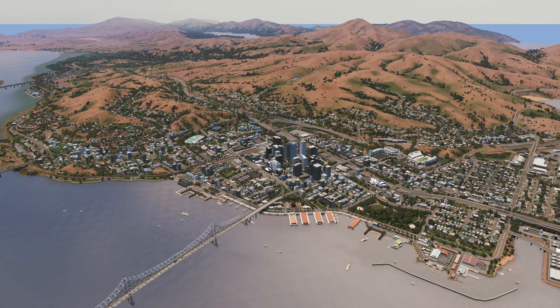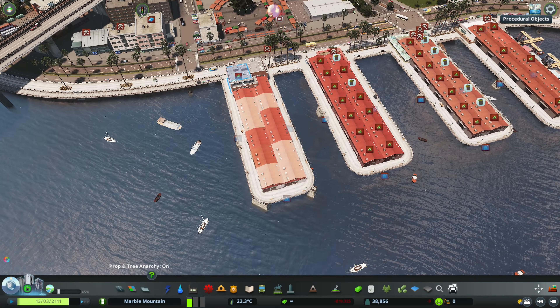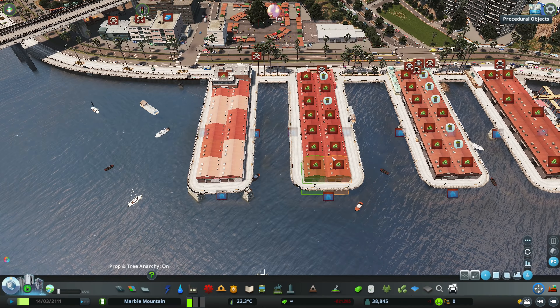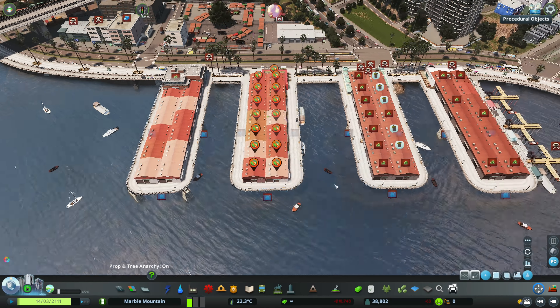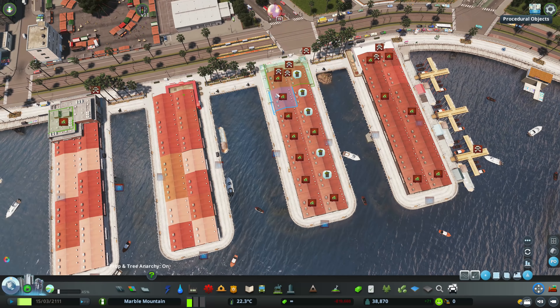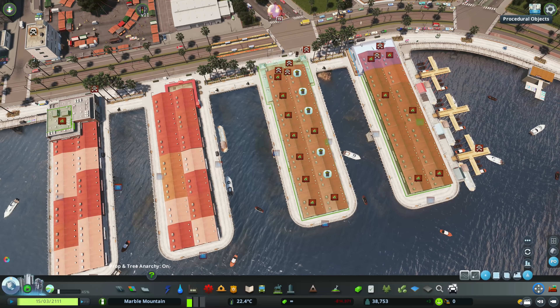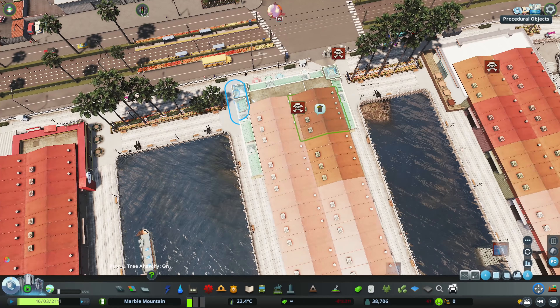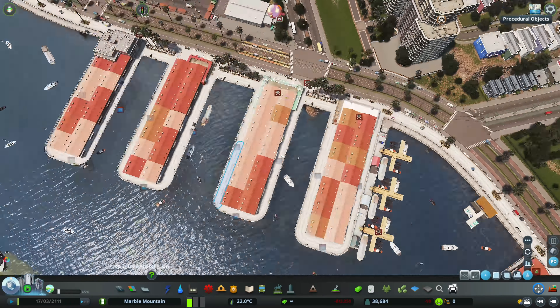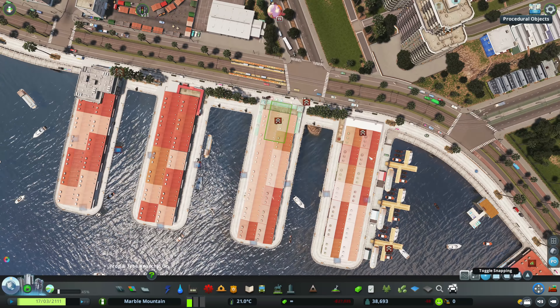Super short time-lapse as I go through and change all these buildings into procedural objects. I basically go through the entire map and find buildings that are not properly connected to the road and just change them into procedural objects — basically a prop — and then we have no more problems. That is just such a super sweet way of solving the money situation in Marble Mountain.